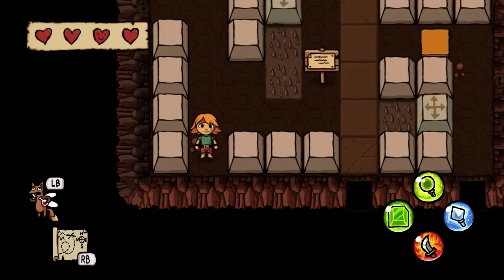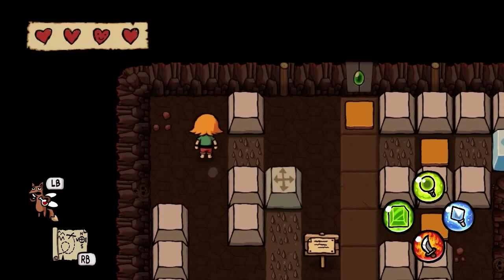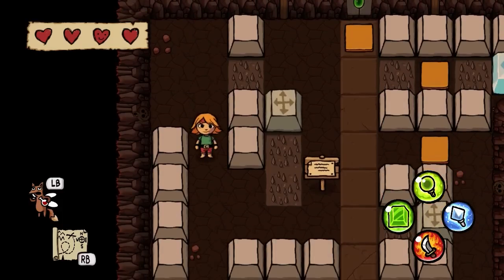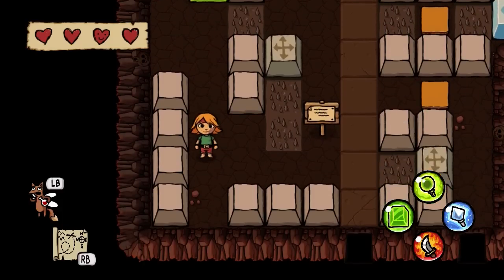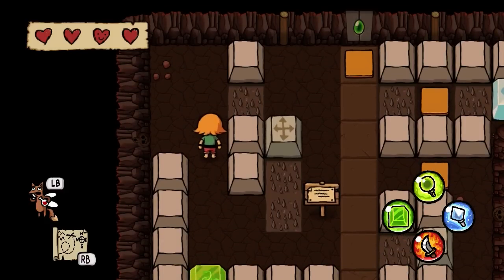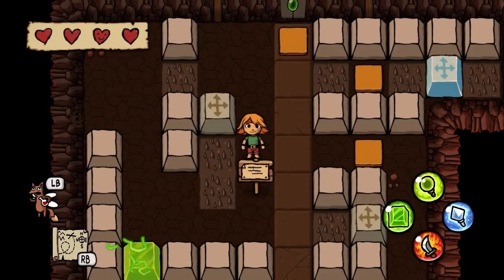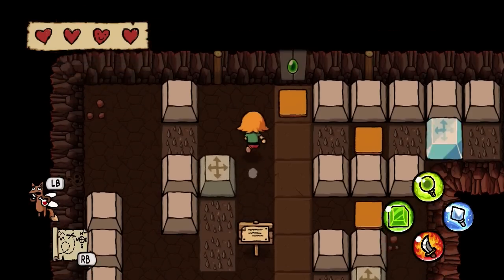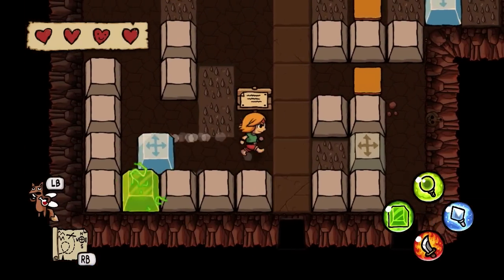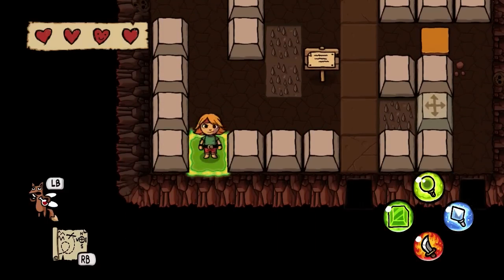I'm going to want to be in this hole for when that happens, so I can shove it up, at which point I'm going to want a block up here. But I also want that down here so I can teleport to it. You know what would be much easier than any crazy thing I was trying to think of? Just shove that one up. There — that's easy.